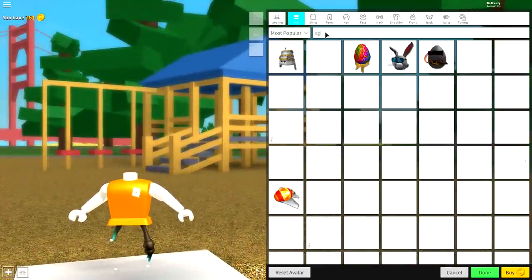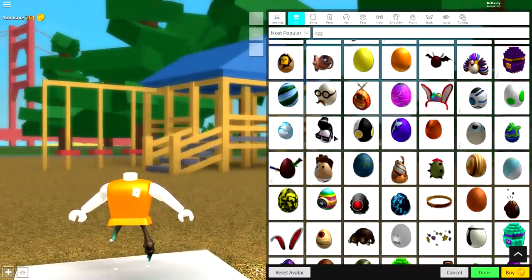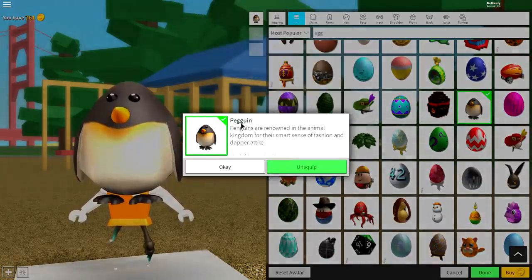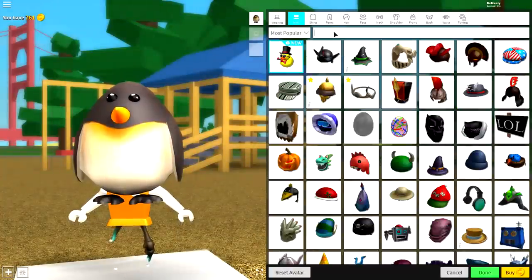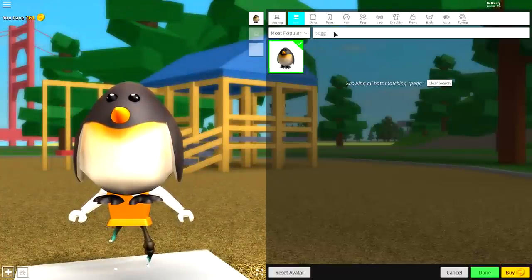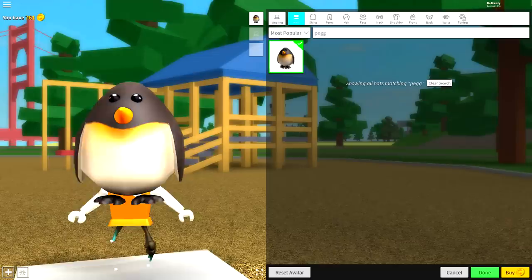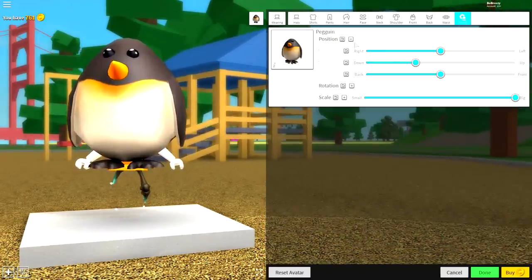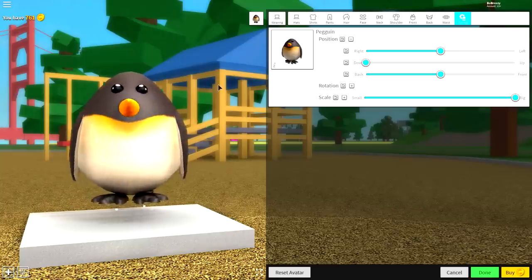Step five: go to the hat selection and search 'egg.' Scroll down and you'll see many eggs. We're equipping the Peg Gwin egg. To find it yourself, search 'peg' with a double G. Come to tuning, make it full size, bring the position down — and we're done! We've just become the penguin.